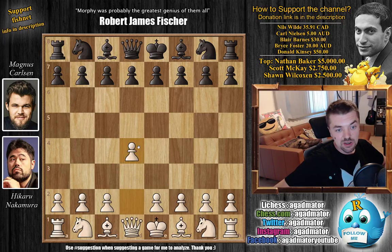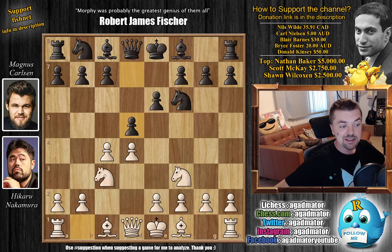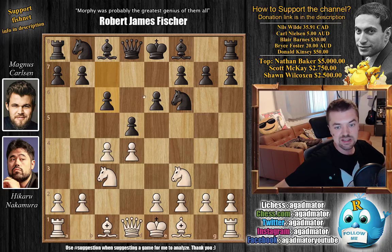We have d4 from Hikaru and knight to f6. We're going to go into the Queen's Gambit Decline: c4, e6, knight f3 and d5. The Queen's Gambit Decline is on the board. And knight to c3 - let's see who's going to switch it up, or are both of them satisfied with the games they've already played. We have c6 by Magnus going for the Semi-Slav.